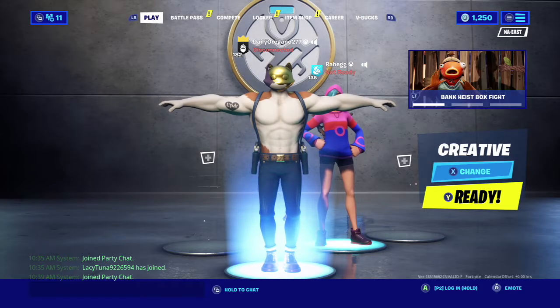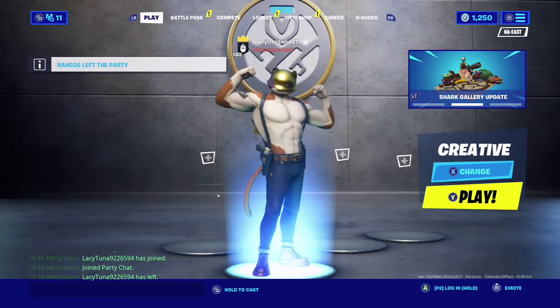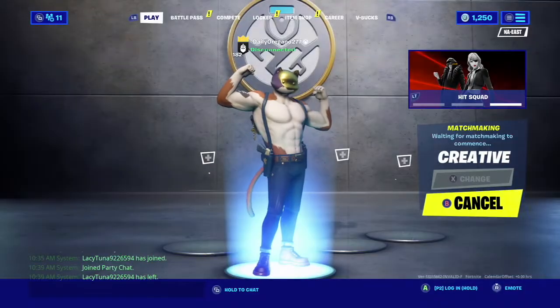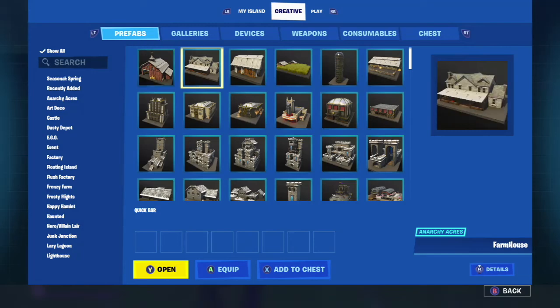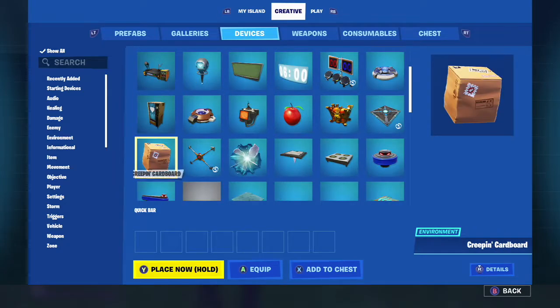For this glitch, you guys will obviously have to be in Creative, and make sure you're the only one in the party so that you can access your own Creative island. You can have your friends join after you've switched your island in the hub to your island.